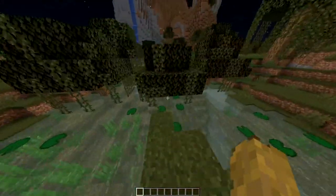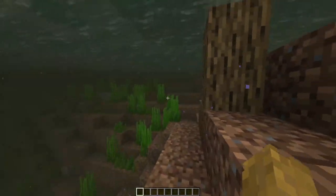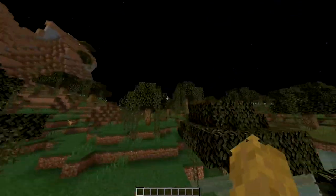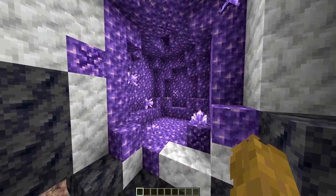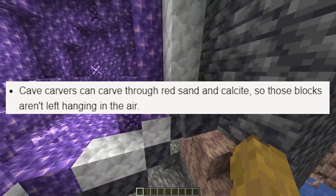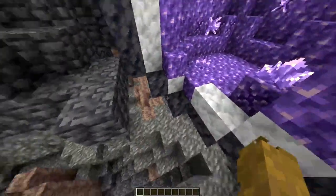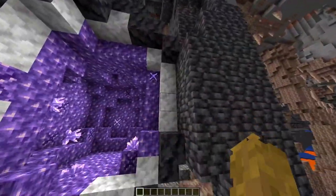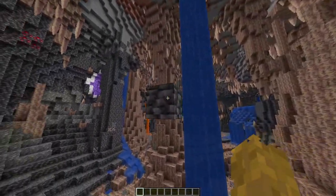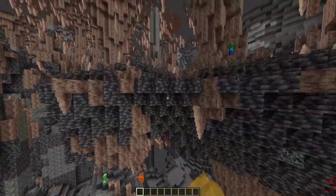This tree is growing in two blocks of water rather than just one. I think that's pretty cool. Entry number six: cave carvers can carve through red sand and calcite, so those blocks aren't left hanging in the air. We can see here that it did carve through the calcite, but the deepslate is just left sitting there — maybe that's just a bug, but they might need to fix that.